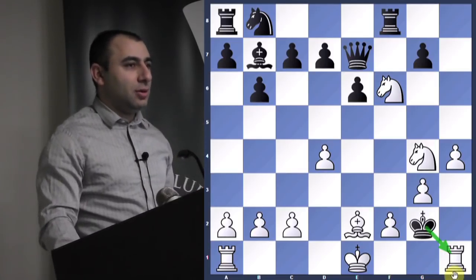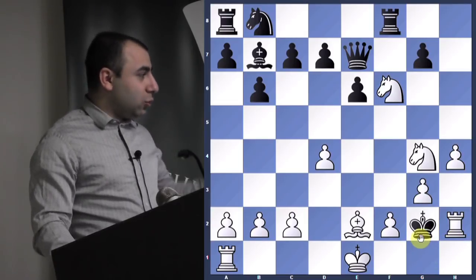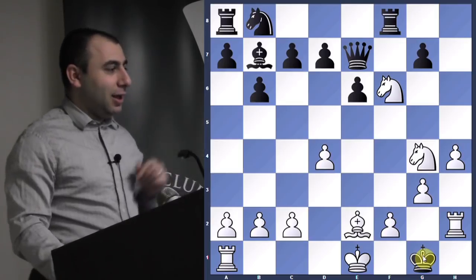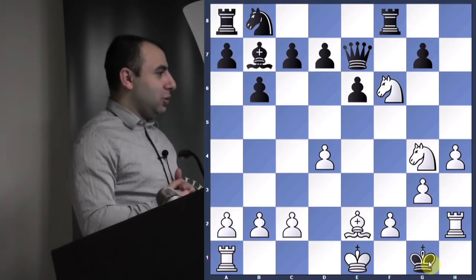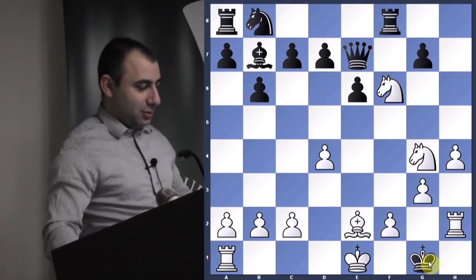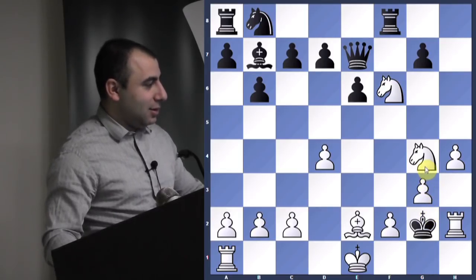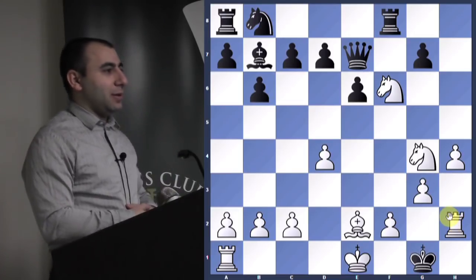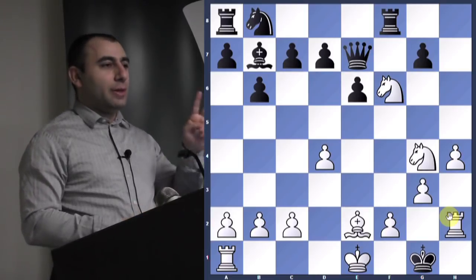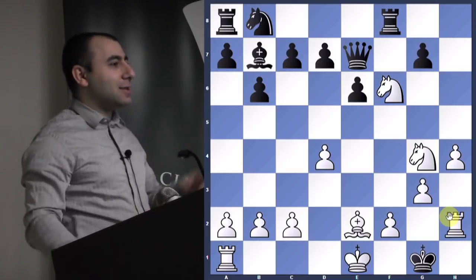Rook to h2 — now he has only one square to go to, and it's time to checkmate. The king was on g2 but the knight guards the rook. There are actually two ways to checkmate here. He castled! Very rare that you can castle and checkmate — see, no squares to go to.